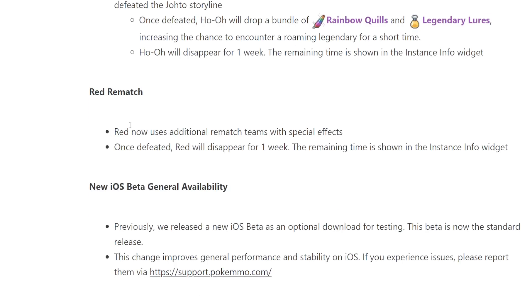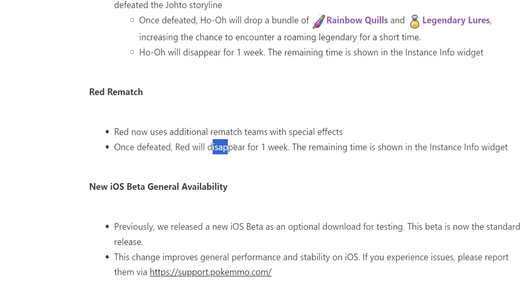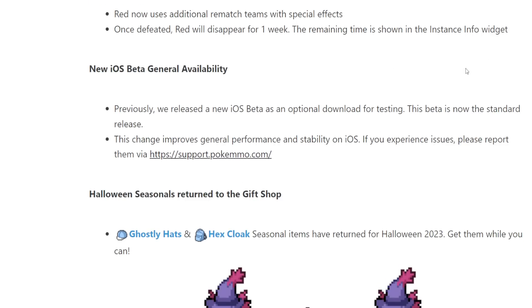So now you have the Ho-Oh refight once a week and the Red refight once a week. Red now uses additional rematch teams with special effects — different options as opposed to just the one team. Once defeated, Red will disappear for one week, and the remaining time is shown in the instance info. They've updated the instance info window — if you go to the main settings in the bottom right corner on the PC UI, you'll see the E4 Rebattle Timer, the Red Rebattle Timer, and the Denali Ho-Oh Rebattle Timer.